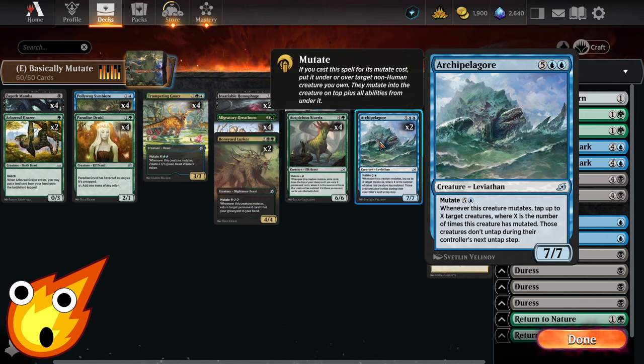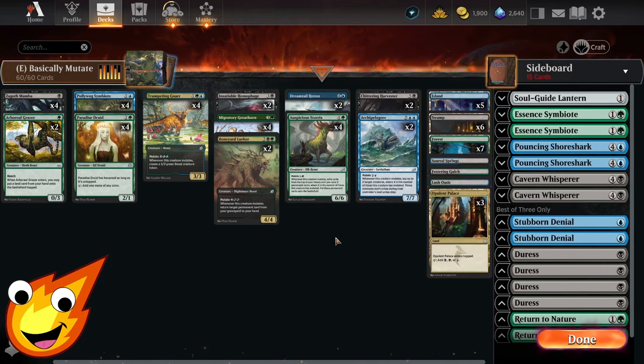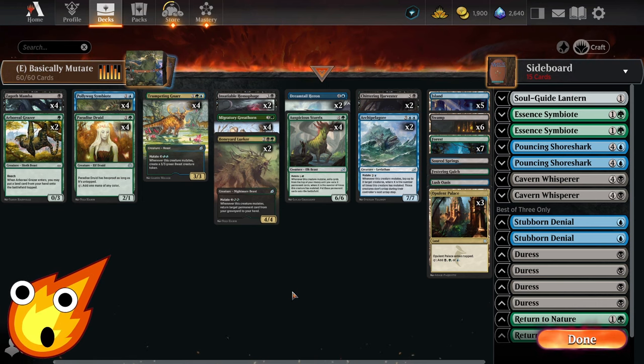Finally in the seven-drop slot, Capella Gore is a 7/7 leviathan with mutate for six. When it mutates, you tap up to X target creatures — where X is the number of times it has mutated — and those creatures don't untap during their controller's next untap step. This is a great finisher to tap down your opponent's board and force through the remaining damage.